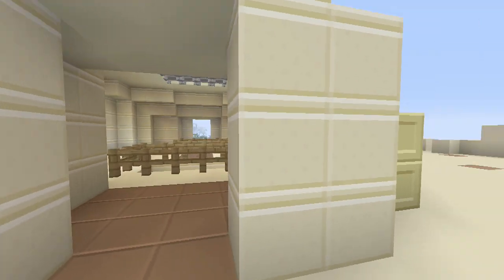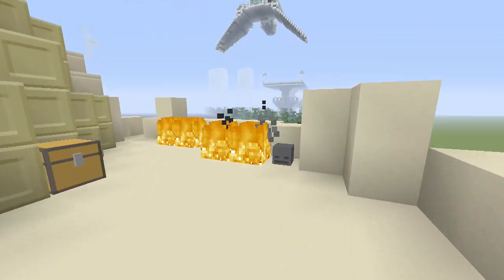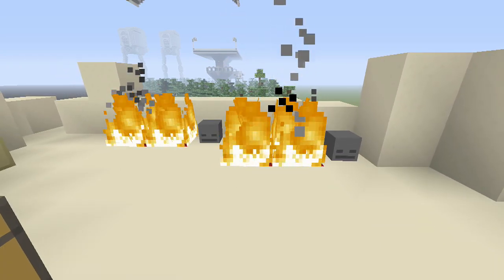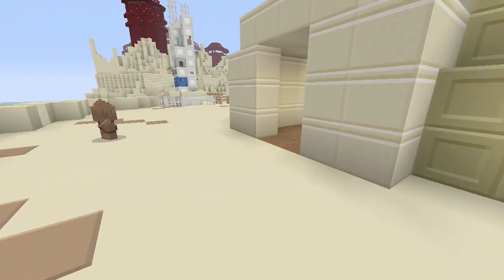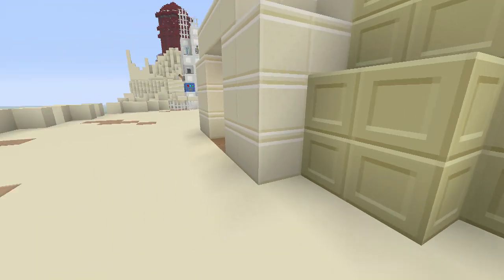We're going to go in here. Want to show the Easter egg behind the house? Check this out — so you come over here. If you've seen Episode 4, you know the story. Uncle Owen and Aunt Beru get burnt up by the Stormtroopers, so this is like their charred bodies. Just a little Easter egg. There's leather boots and a stone axe in these chests.